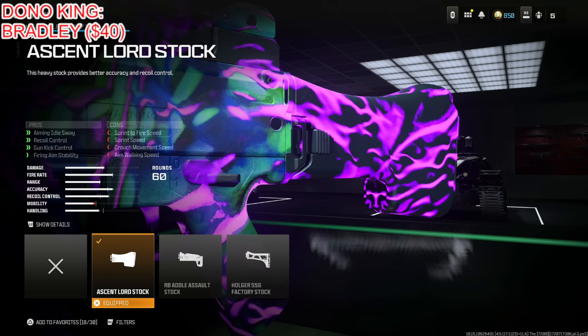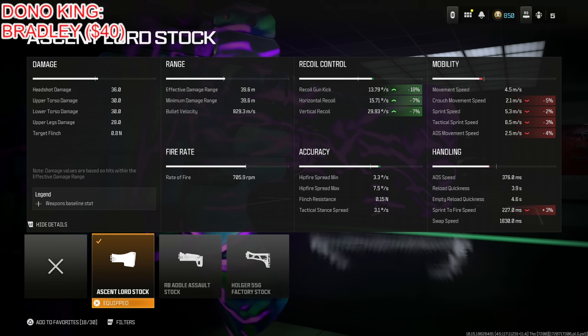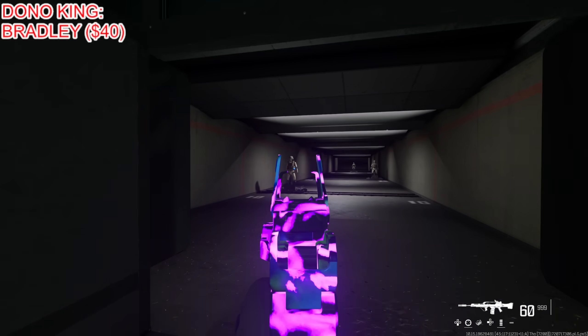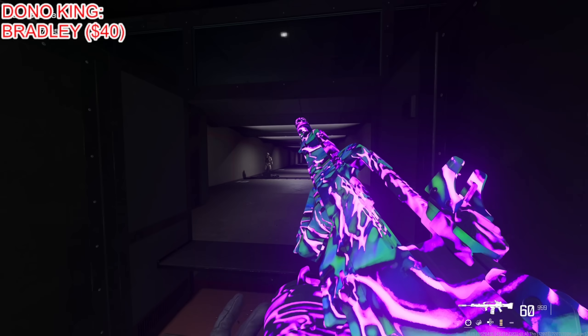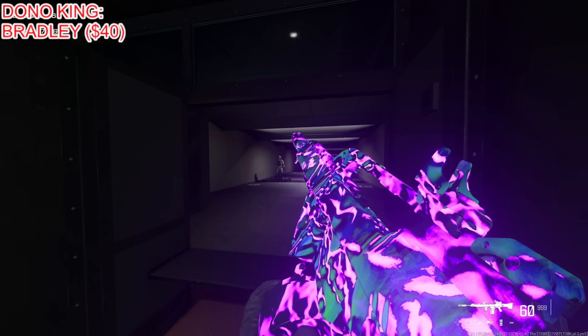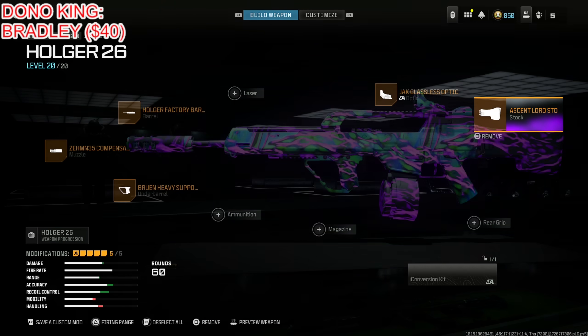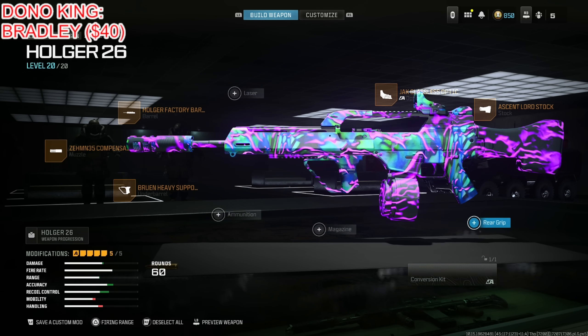Finally, I put on the Ascent Lord Stock for aiming sway, recoil control, gun kick control, and firing aim stability at the cost of sprint speed, crouch movement speed, and aim walking speed — things that don't really matter. The recoil gun kick goes down by 18% and horizontal and vertical recoil control go down by 7%, which is fantastic. Here's the entire class, and just to show you how powerful this is in the firing range — it's super easy to use. It's the best long range weapon; great at mid to long range, but short range it's just okay. If someone is right in your face, do not expect to beat an SMG with this weapon.